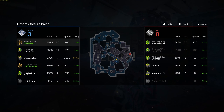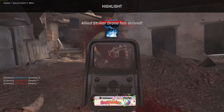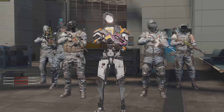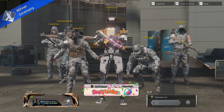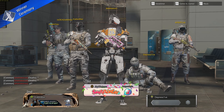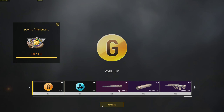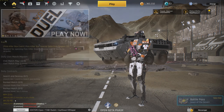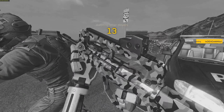50 kills and 6 assists with the FAMAS — that was a nice flick for the quad at least. I really enjoy this weapon and I prefer to play with it again. I call it the SMG under the assault rifles as it has a really fast fire rate. 8.33 KD — that's nice. Let's get into the second gameplay.